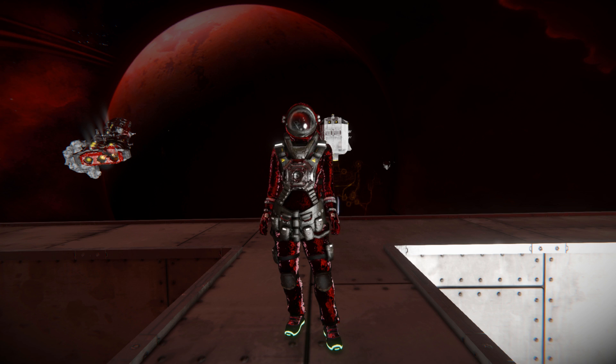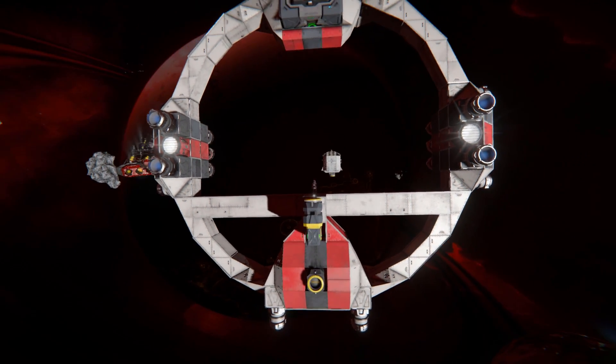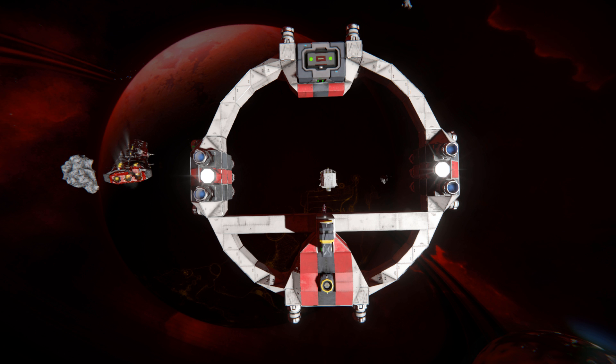Hello and welcome back to another Space Engineers showcase video. In today's video we're looking at something very short, simple, and very useful in the event your ship doesn't have one - and that is the Jump Assist Ring. This is a jump drive attachment for you to connect up any of your ships to, and you can use the jump drive to jump long distances in the event you couldn't fit a jump drive into your build.